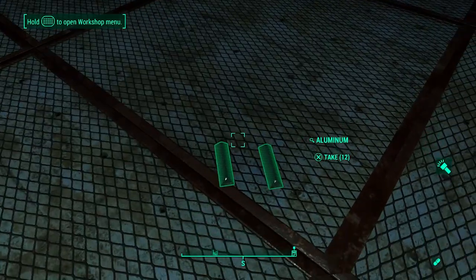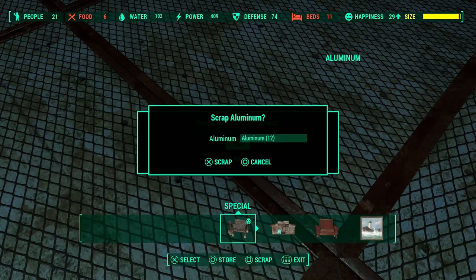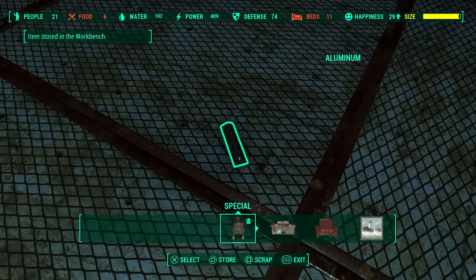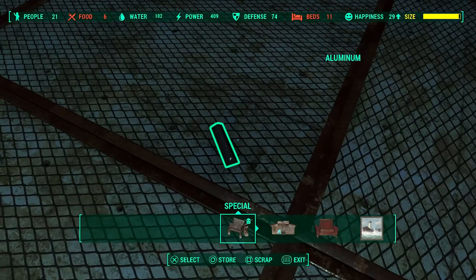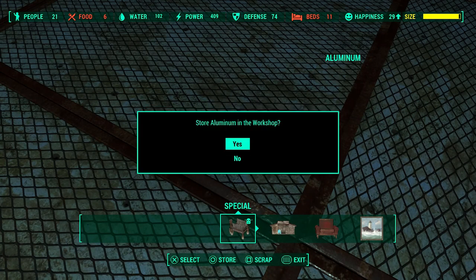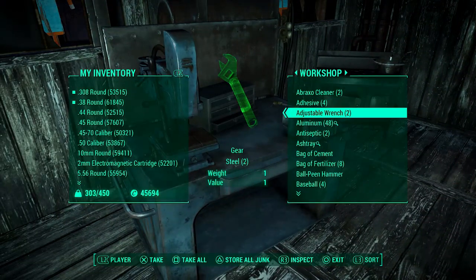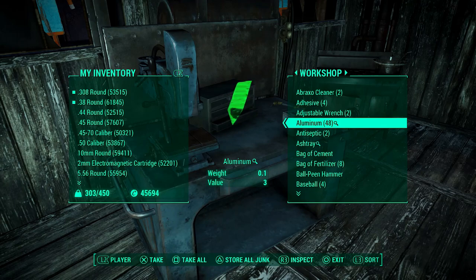Make sure you have something you want to duplicate. In this video I'm doing aluminum — I started out with 12, then I did the glitch and I had 24. So how you do it is you go into the workshop mode, you hit Square, X, and Circle if you're on PlayStation. On Xbox it'd be X, A, then B — rapidly, really quick.